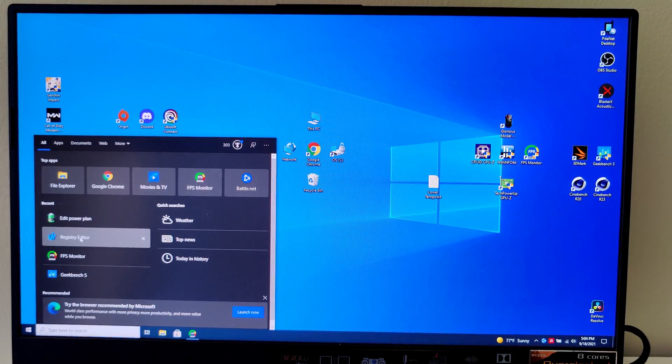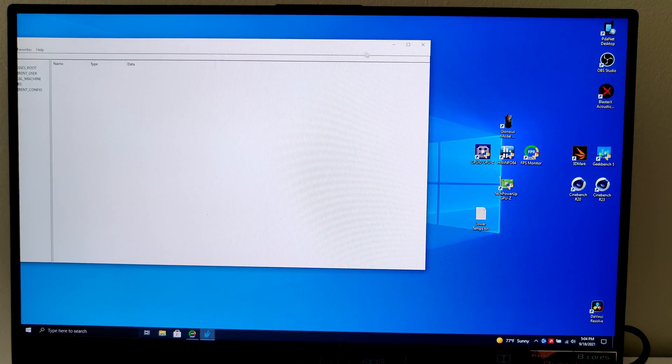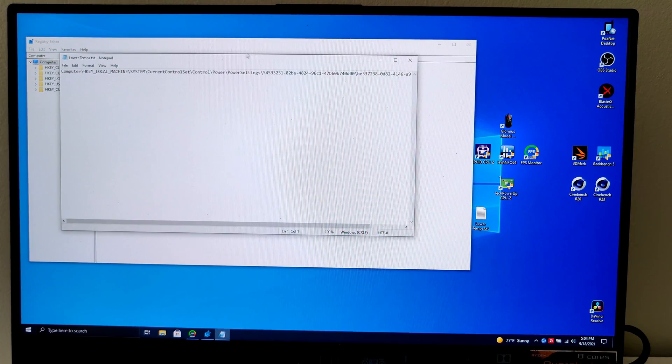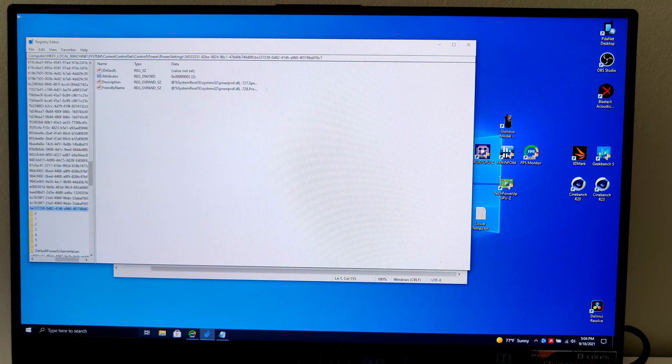First thing you're gonna want to do is pop over to your registry editor. I've already copied the string you need and I'll leave it in the description. All you got to do is Control+A, Control+C, Control+A, Control+V and then hit Enter and it'll take you right to where you need to be.